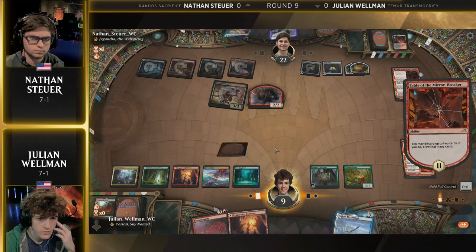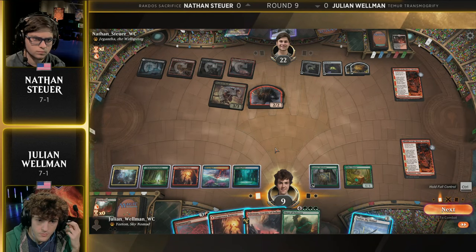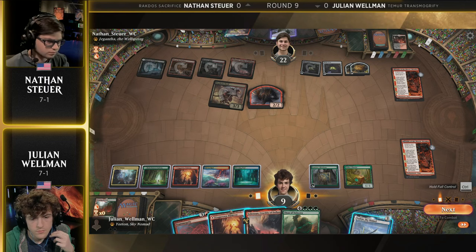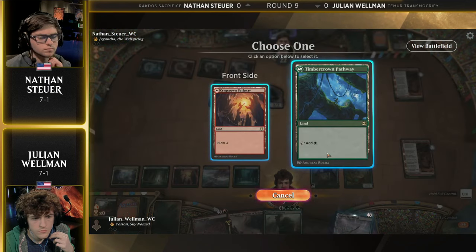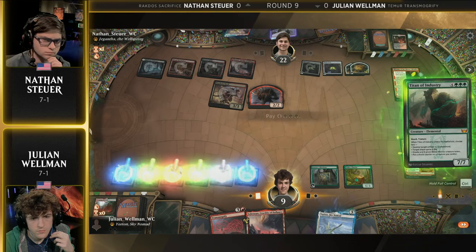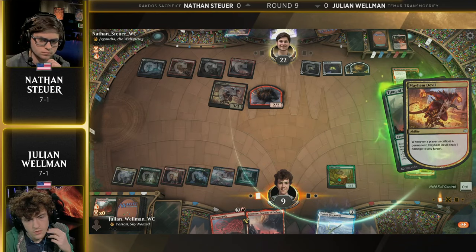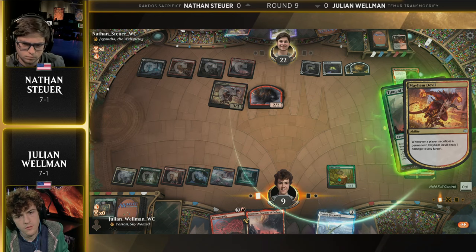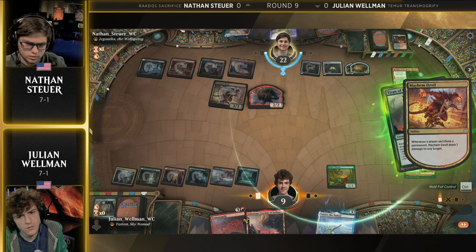Essentially this is the turn — Julian needs to find a Titan of Industry, and there it is. You can cast Titan, gain five, maybe blow up an oven. But at this point, is it enough? You have to try and scrap for every little bit you can in these matchups. Here comes Titan of Industry, the big boy himself. Unfortunately the sacrificing of the Briefcase does ding him for one more point of damage — let's see if this is enough. It's going to be really close. I think it looks like Nathan has this, but man, these cat-oven-Mayhem Devil triggers get out of control so quickly.